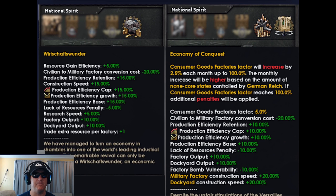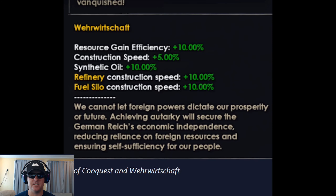Here's a look at the fully developed right and left paths of the focus tree. It looks like Germany will be forced to use the Reichskommissariat system if you take the four-year plan path due to the negative modifiers from the MIFO bills. On the four-year plan path, consumer goods factories will increase by 2.5% each month up to 100%, with the monthly increase higher based on non-core states controlled. This could be crippling and plays into more of a blitzkrieg style with quick wars — conquest then core, or conquest and puppet.